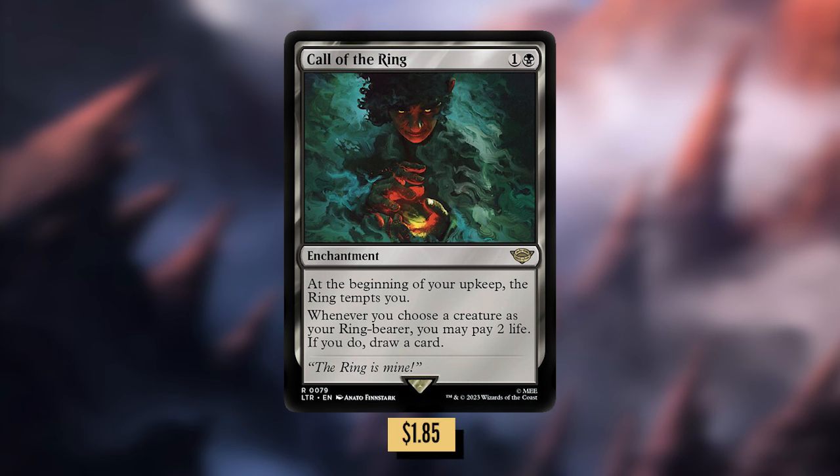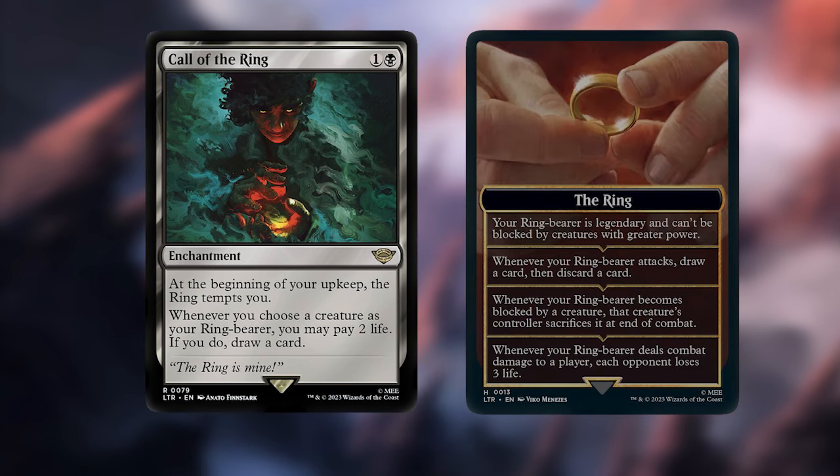Call of the Ring: one and a black for an enchantment that says at the beginning of your upkeep, the ring tempts you. Whenever you choose a creature as your ring bearer, you may pay 2 life — if you do, draw a card. So this is half in the upkeep camp and half in the evasion camp. Having a creature as your ring bearer gives it pseudo evasion, but moving your way through all of those abilities in possibly one turn — that's a lot of value.